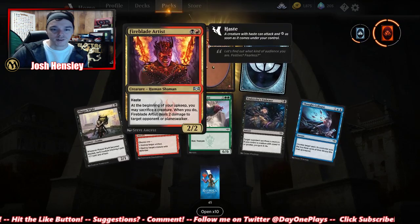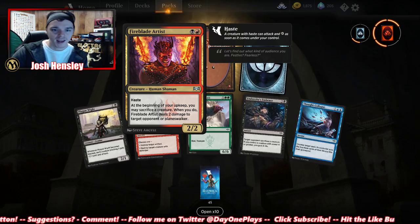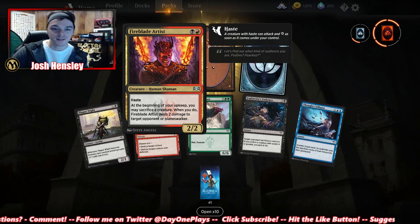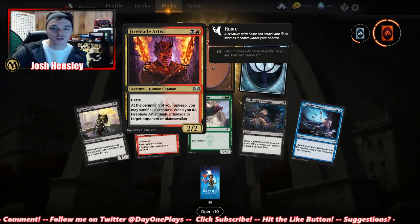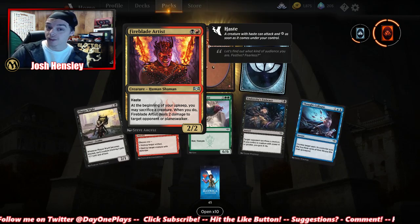Fireblade Artist — wow, a red and black 2/2 with haste. At the beginning of your upkeep, you may sacrifice a creature; when you do, it deals two damage to target opponent or planeswalker. This card looks really good.